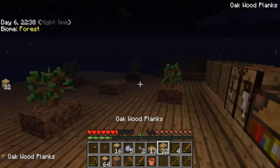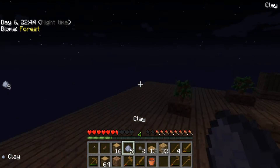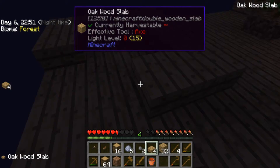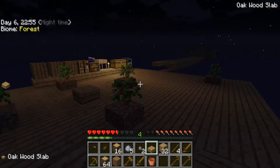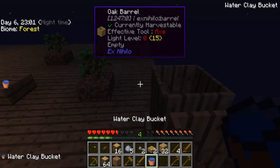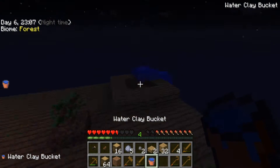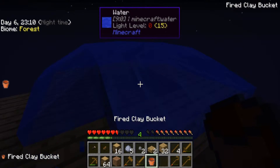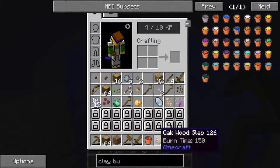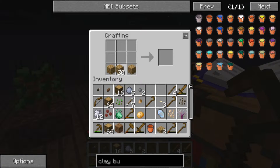So now we got our bucket. Where should we make an infinite water source? Maybe like back in this corner. Yeah, I think that's good. Now we just got to grab one, put it there, grab another. Put it - oh, that did not work.